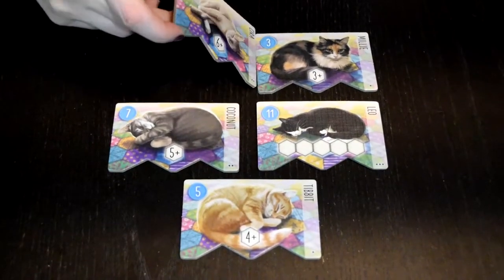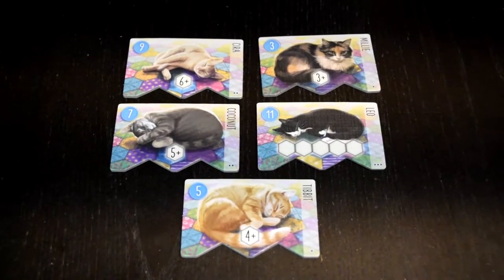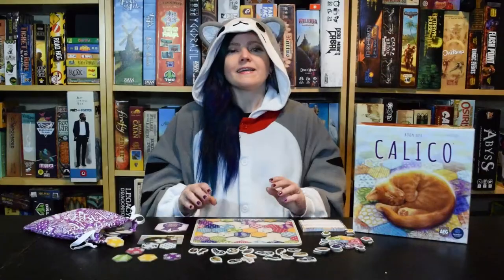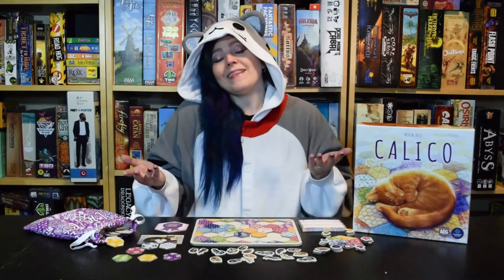The art is beautiful, I love the inset boards, and I find the fact that the game has so many different cat scoring tiles really exciting. I also really like that the rulebook has a whole section for scenarios with special rules and achievements you can earn. Calico is a really delightful game for humans and cats alike.